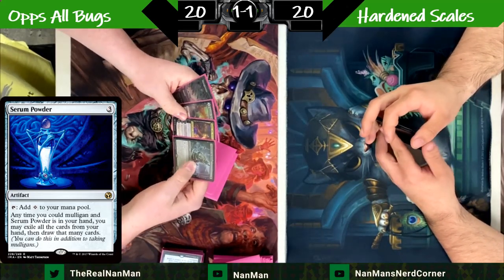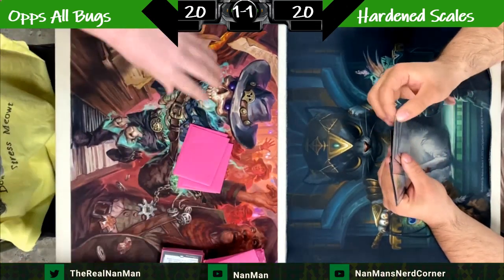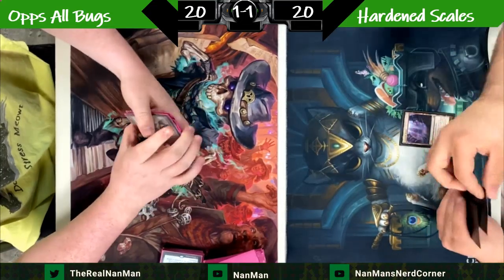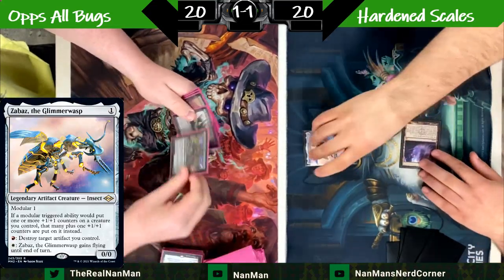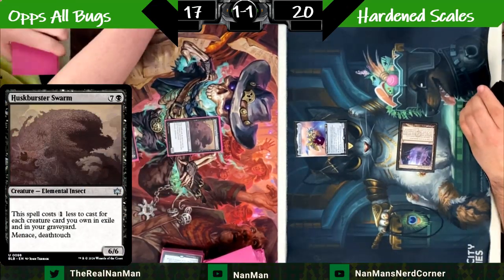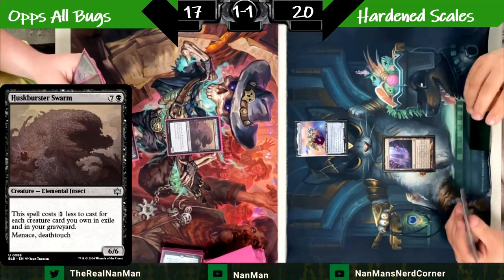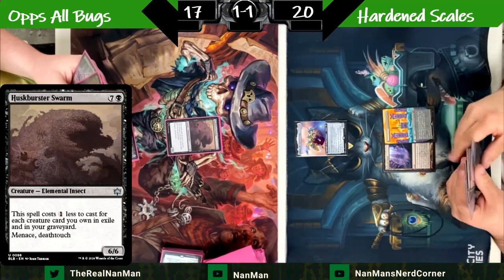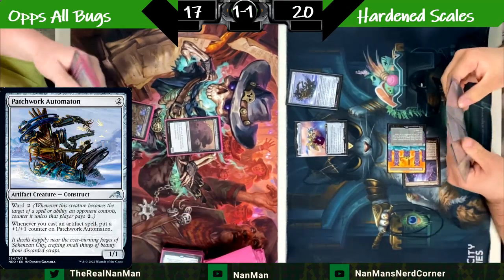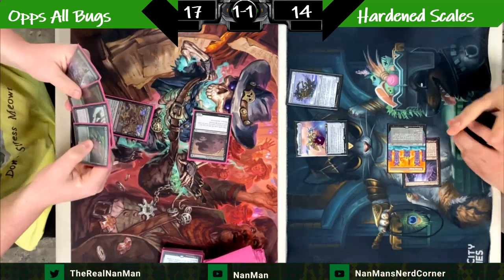We're getting a real low mulligan here. Keep those four, put these three on the bottom. Inkmoth — it's a boss. So we're starting out very similar to game one. There's a Husk Buster as well. Do we have to fight an Urza's Saga? Not bad. We've got a cave coming out, Patchwork — not too bad. Here is another 6/6 swinging across with Deathtouch and Menace.